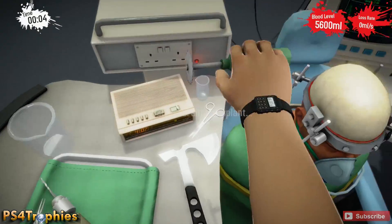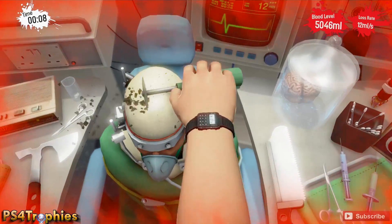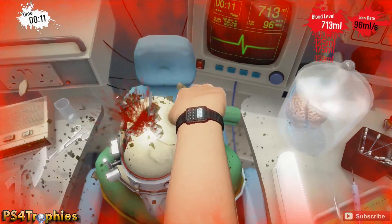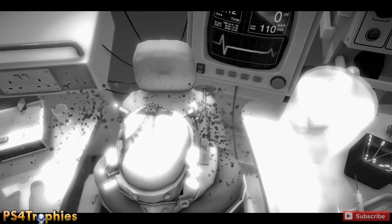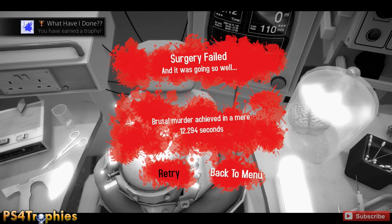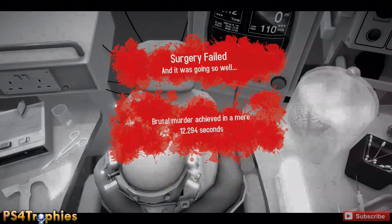I'm showing you this for a reason — if you use the circular saw, crack open his skull, open up his brain, and then use the little saw on his brain itself, you will kill him real quick. If you do that, you'll get a trophy called 'What Have I Done?', earned by killing him in under 15 seconds. There are many ways to do that on different locations — you can laser the eyes as a quick way as well.